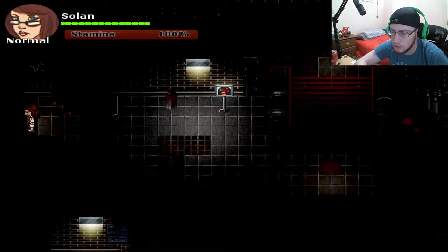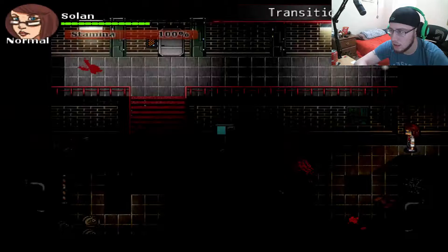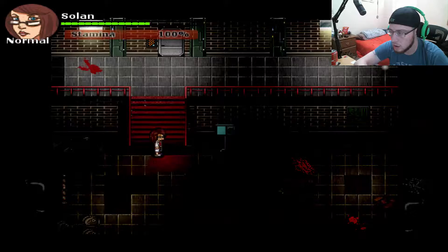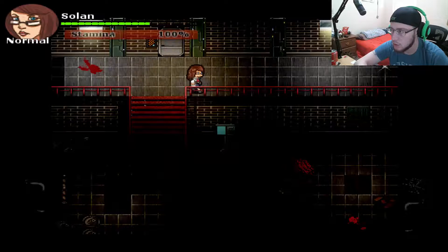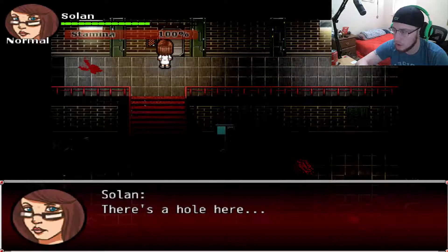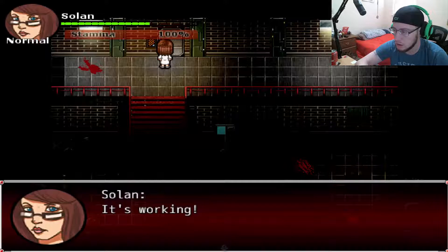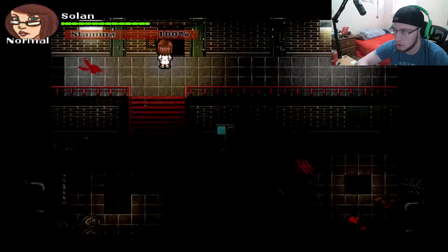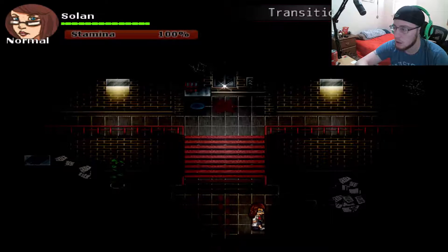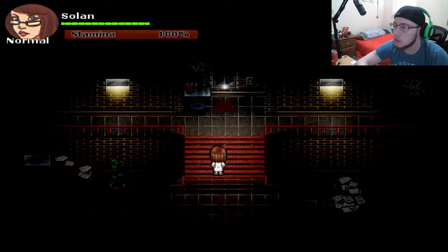There's a room this way, though. Ayyyy. What is this? Nothing. There's a hole here, something needs to be placed inside. The moon emblem is shining. It's working! The dark side of the moon — I got that achievement. Sweet. I know there's something shiny right there, but I'm gonna check everywhere else just to make sure.